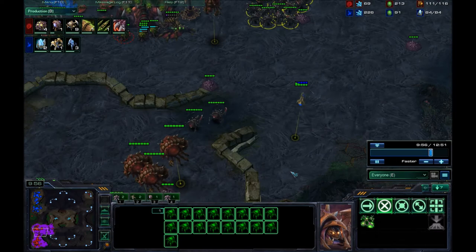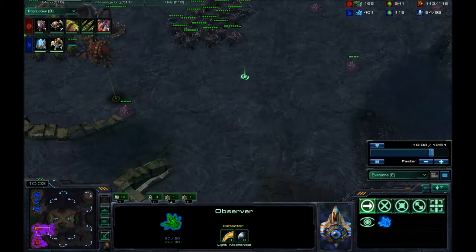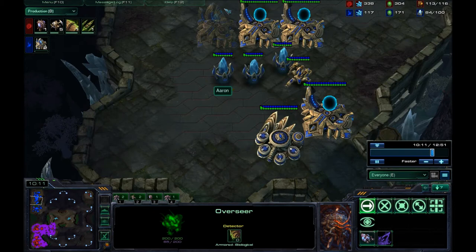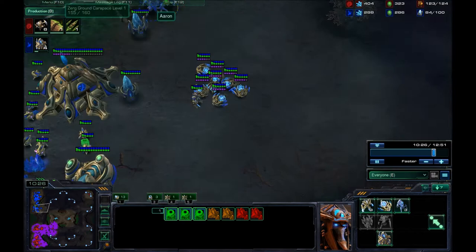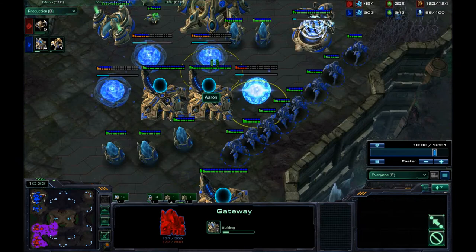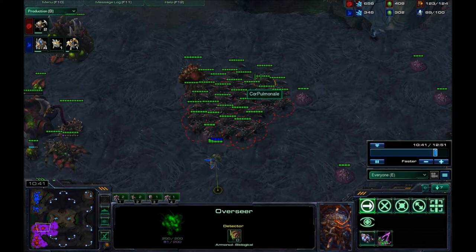He flies over and notices a whole bunch of roaches and sees both my evo chambers going. Now, this isn't a very common push to do in ZVP — lots of Protoss have not seen this before. If you're part of the clan VP you've seen this because I've done it, and AP Bullet does this as well. He's now adding on a lot more gateways, getting ready for some sort of aggressive move. He sees my overseer, but I'm scouting everything — I caught everything he's doing. I know he has a robotics facility and I know what he's up to.